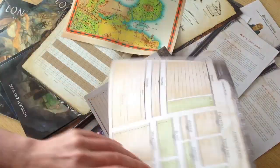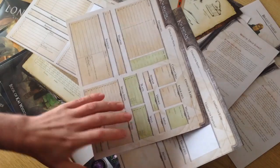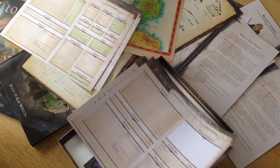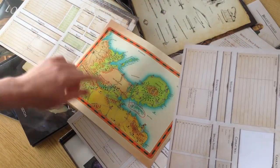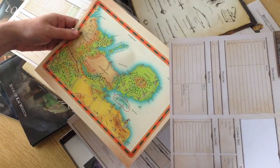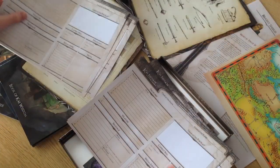And then we've got a whole bunch of blank character sheets. Again, that's on matte paper. You can see the difference between gloss and matte — the colours are extremely vivid on the maps. Francesco Mattioli is the map maker, and he uses really strong colour. But you can see the difference between matte paper — they're actually fit for purpose and you can write on them.